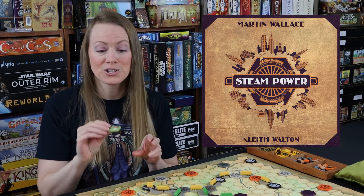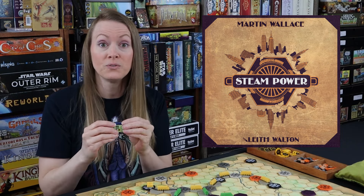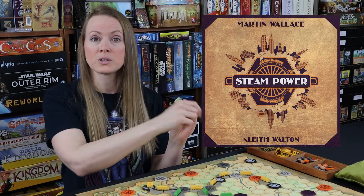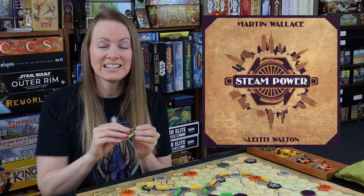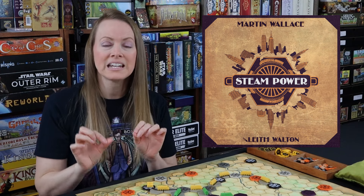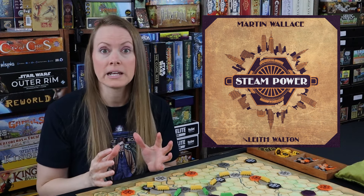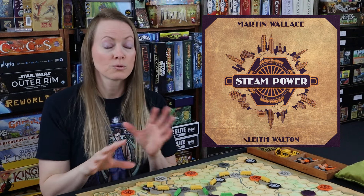And then the fifth action is fulfill a contract. When you fulfill, you simply say, I have this orange, I have this black, I have this white resource — paying people what you need to, if you need to — and then just getting what's on the other side. So this game is efficient. It is streamlined. It is clean. And I love how just straightforward it is.